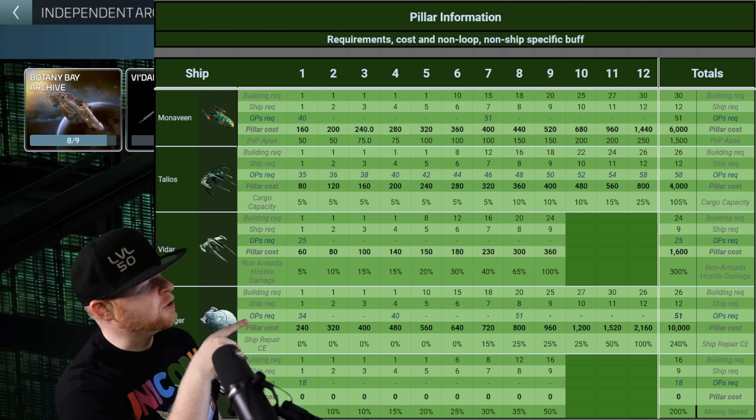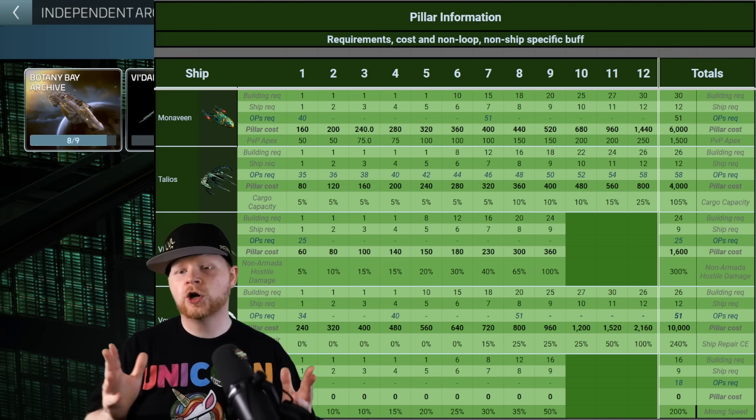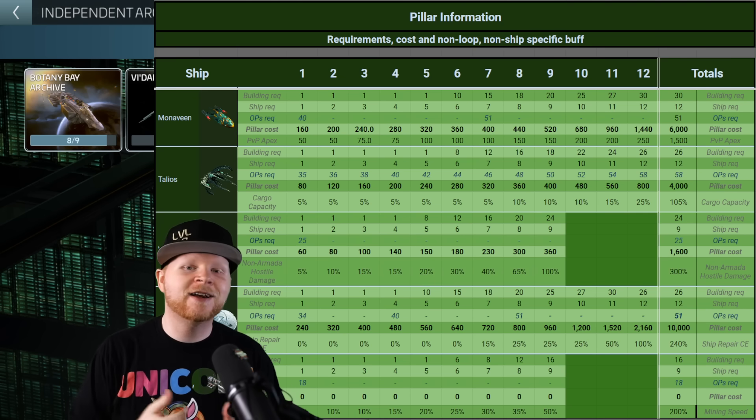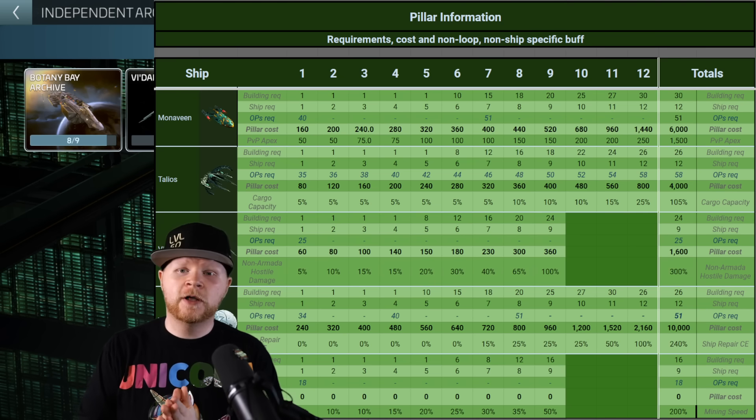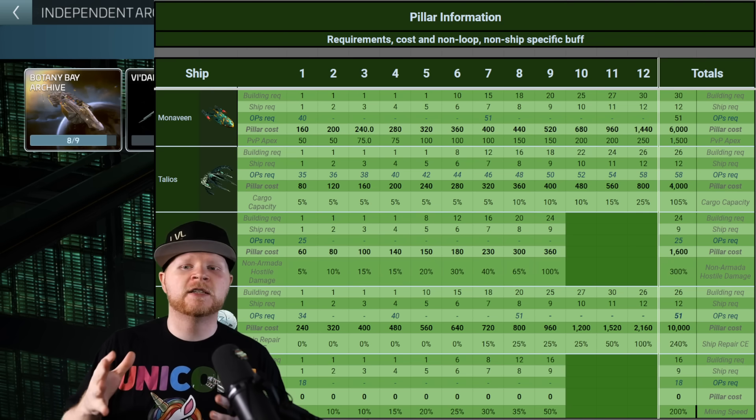If you look, they have the actual requirements. What you're talking about in terms of ops range also has the pillar cost, which is that currency you get every day with this new loop. With the pillar cost, as you're bringing in more, you can then spend that to activate new pillars, which give various bonuses.